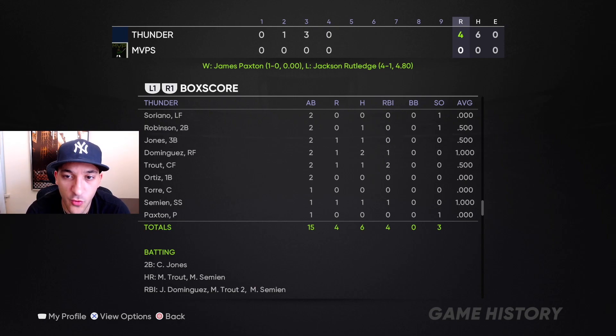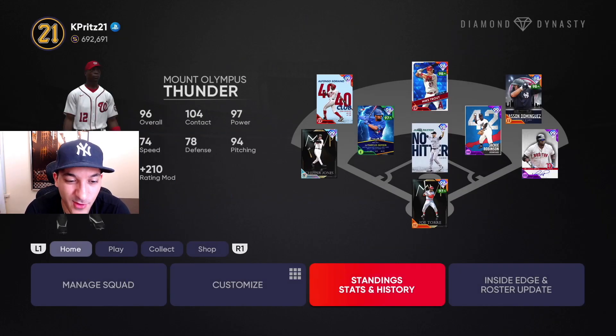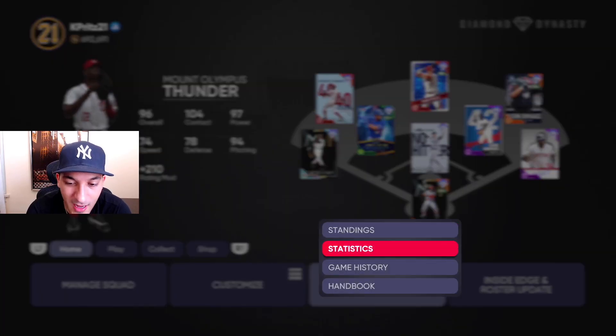Let's see the box score: Soriano 0 for 2, Jackie Robinson 1 for 2, Chipper Jones 1 for 2 with a run — he had a double, not a home run. Dominguez 2 for 2, short debut but 2 hits is nice — had an RBI, scored a run. Trout had a big two-run shot, Semian had a solo shot. We struck out three times that first inning — a little rough with Rutledge just trying to pick up his motion, but that third inning we did what we had to do. Paxton: very short debut, three innings pitched, two strikeouts. I don't really feel dominant with him — don't know if it's the pitch repertoire — but we didn't even give up a hit, and we won our World Series game.